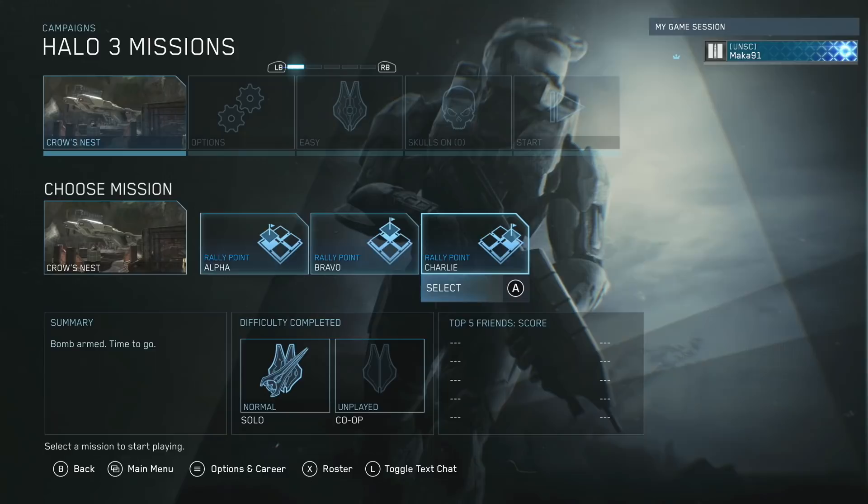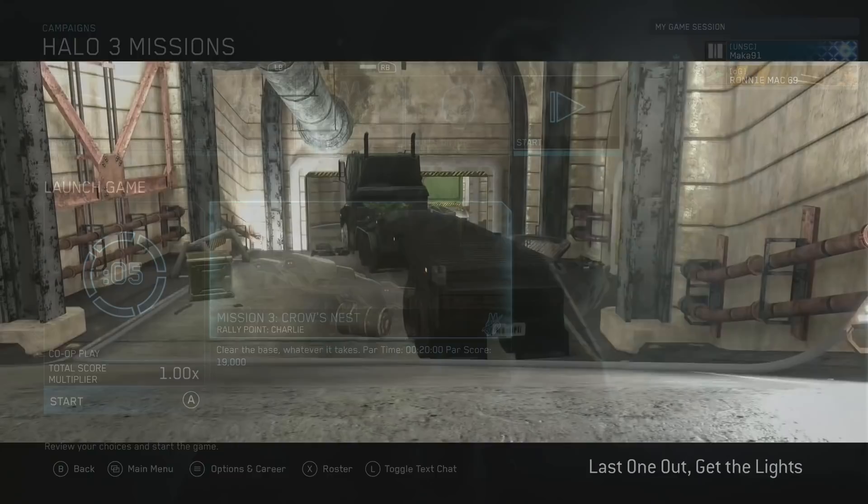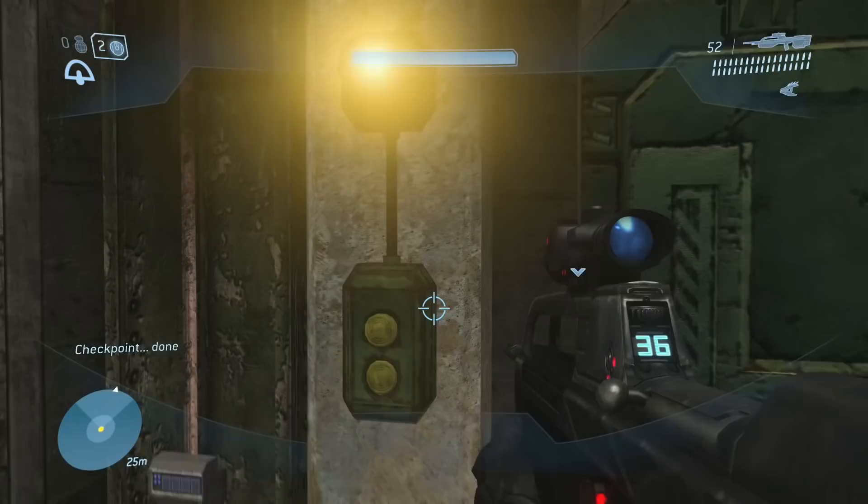Now the fastest way to grab this is to go on Crow's Nest, Rally Point Charlie, make sure you are on the normal difficulty, and then start it right up. With this method it'll only take you about 10 or maybe 15 minutes to grab the skull, and it's one of the most fun skulls I've ever had the chance of playing with.